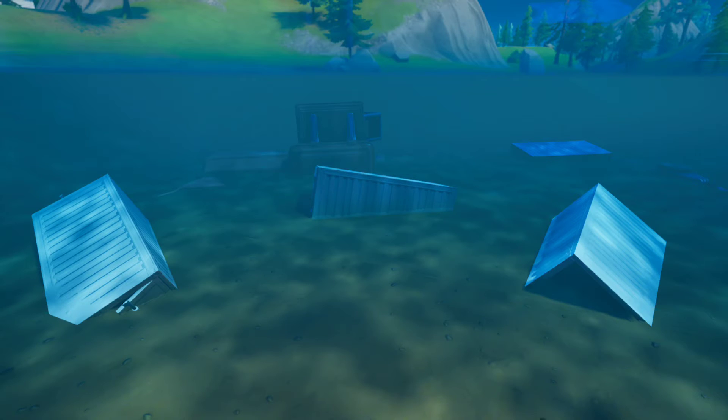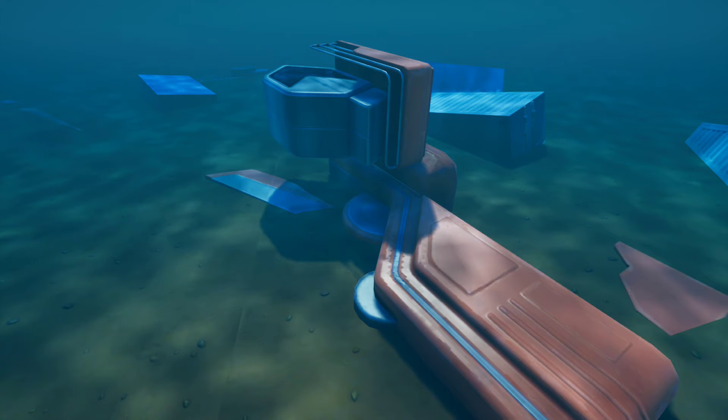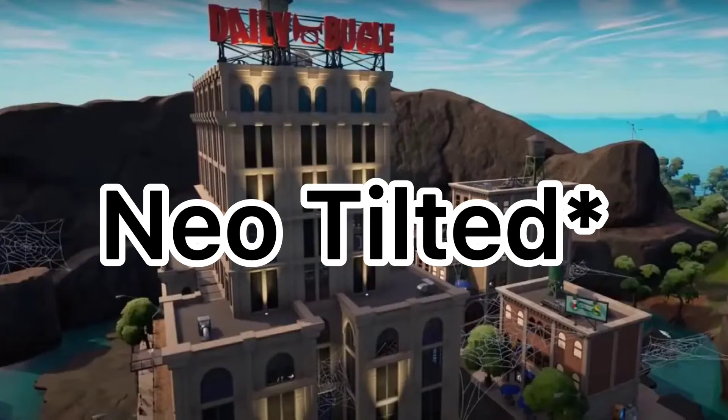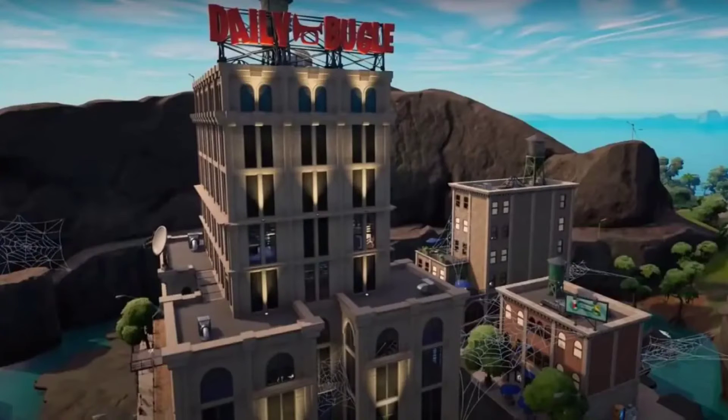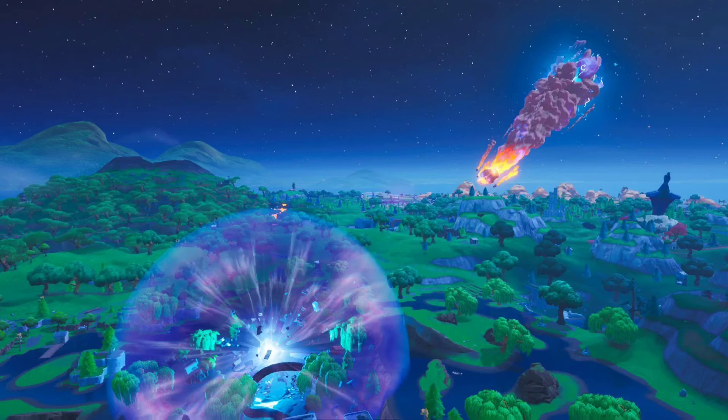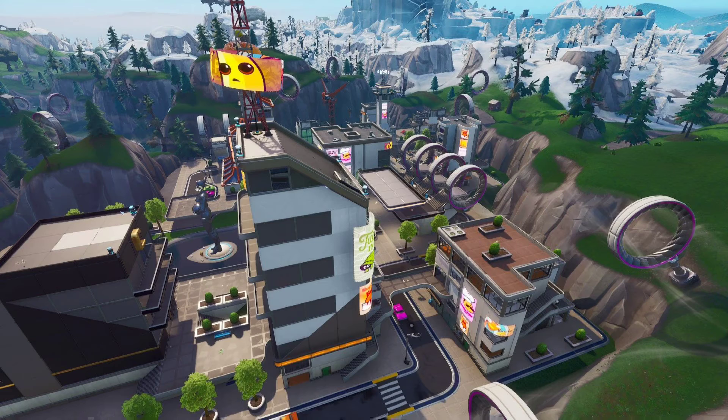Another detail that's been here since the start of Chapter 3 is the big Neo Tilted crane in the water, like it's been pushed under. So what I'm trying to say is this is Tilted Towers, but after Neo Tilted existed — because this is the Chapter 1 map after the end event. I feel like Tilted Towers might have got destroyed, or they took apart Neo Tilted since they couldn't use the power of the zero point to fuel it anymore, so they rebuilt Tilted Towers, but there are still some parts of Neo Tilted hanging around.